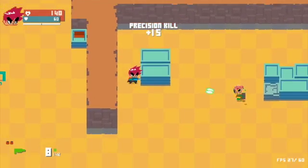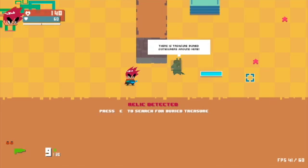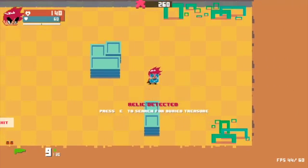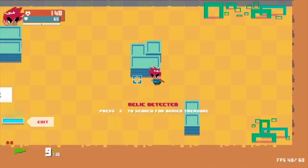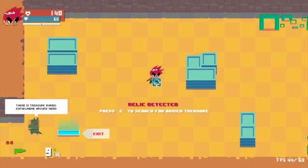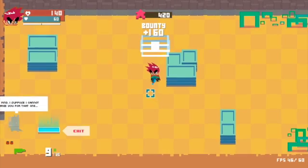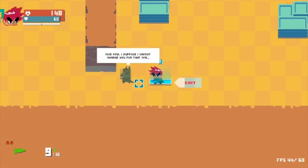Just out of range. Of course, the problem is the farther away you are, the more awful your aim is. There's a treasure buried somewhere around here. Press E to search for buried treasure. Strange. Ooh! Is that a good thing? Does that mean I'm closer? I found part of a relic. Excellent. Let's move on.